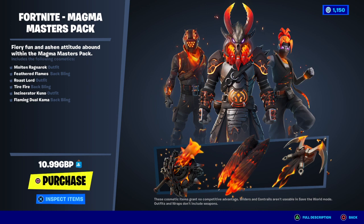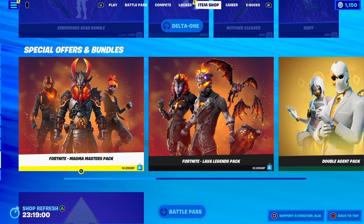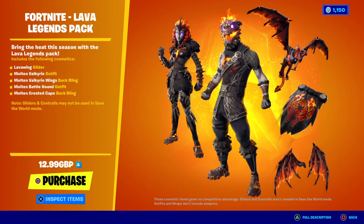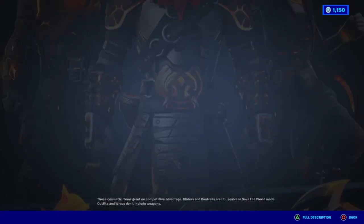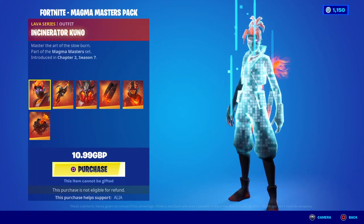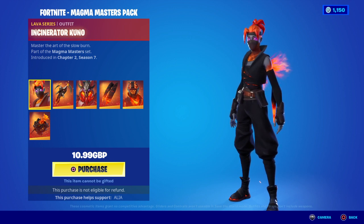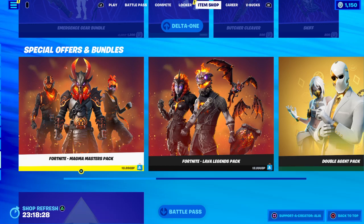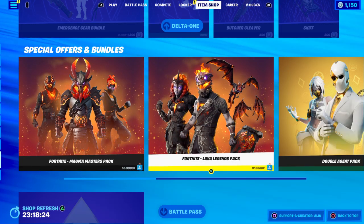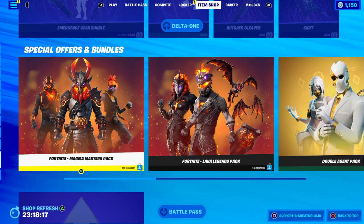Now this might be a bit controversial, but for the price of this pack it's just so much better than the Lava Legends. With the Lava Legends you get two skins, two bat blings, and a glider for pretty much £13.99. But for the lower price — around £2 something — with the Magma Masters you get three skins and three bat blings. Yeah, you miss out on a glider, but you sacrifice the glider for another bat bling and another skin. I would 100% recommend grabbing the Magma Masters over the Lava Legends.